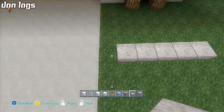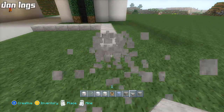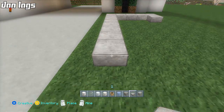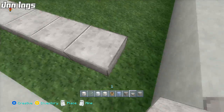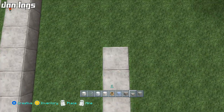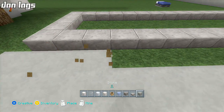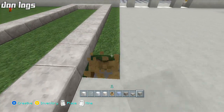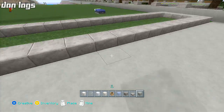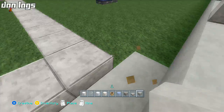I'll take it out one more on each side. Actually, now that I think about it, we can go like this — that way there's three blocks in between, which is going to be better. I'll take this all the way down to one block from the edge, take it all the way back. This is going to be like a little water feature, just to add some cool landscaping to the front of the modern house.